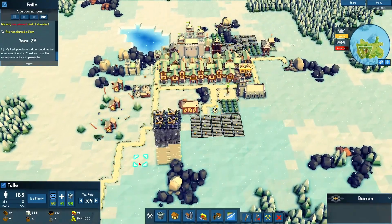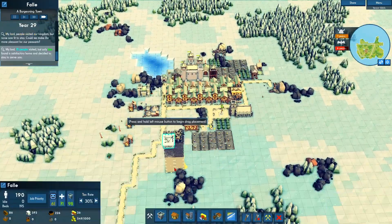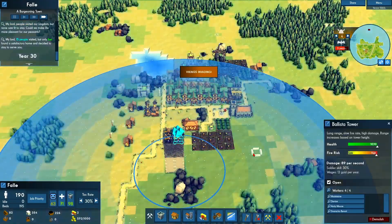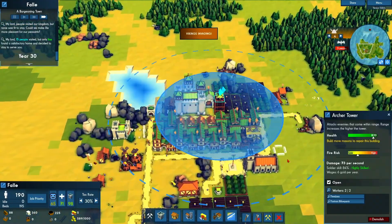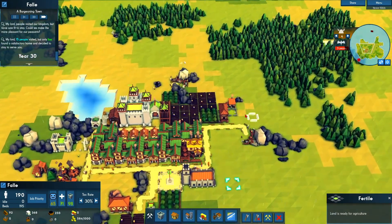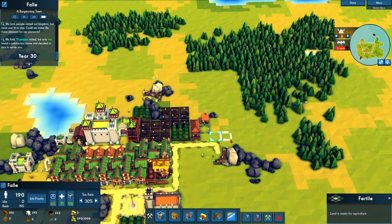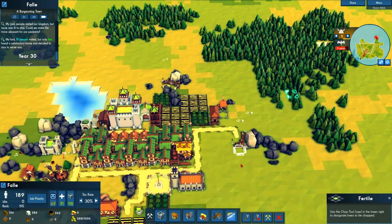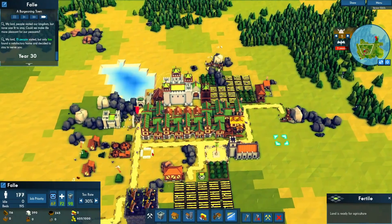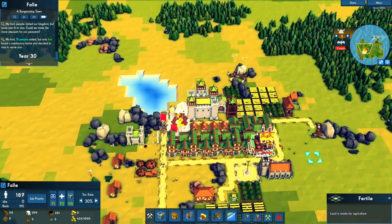Find ways to cut back on stone and put it where you think is most important — like these ballista towers, because they have the range to protect your town, your farms, and defend against Vikings. I only have one right now, and a Viking attack is coming, so this is going to be interesting. If you know the cemetery trick where you delete cemeteries to make more room, don't do that — cemeteries cost stone. I've actually seen someone waste about 500 stone doing that.